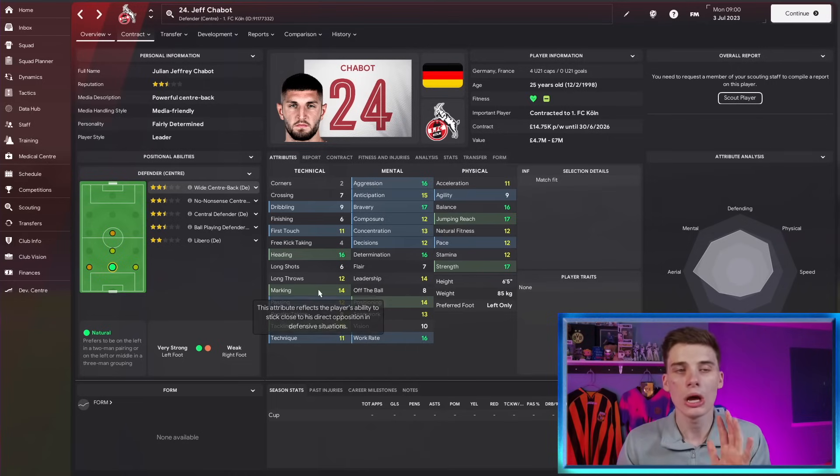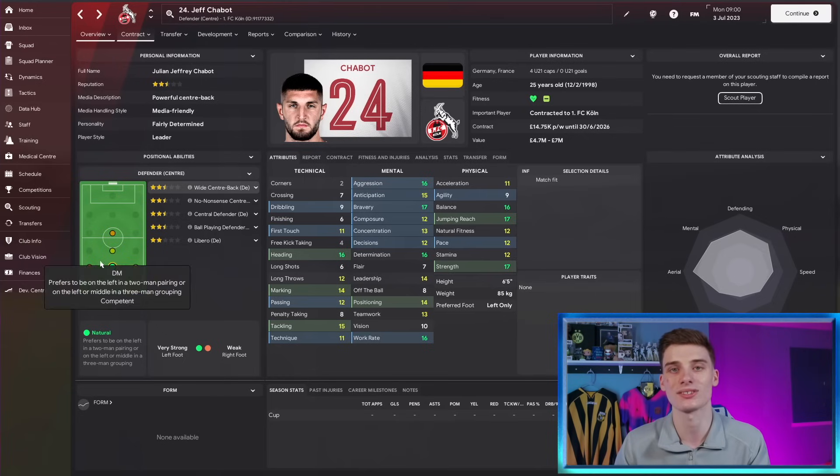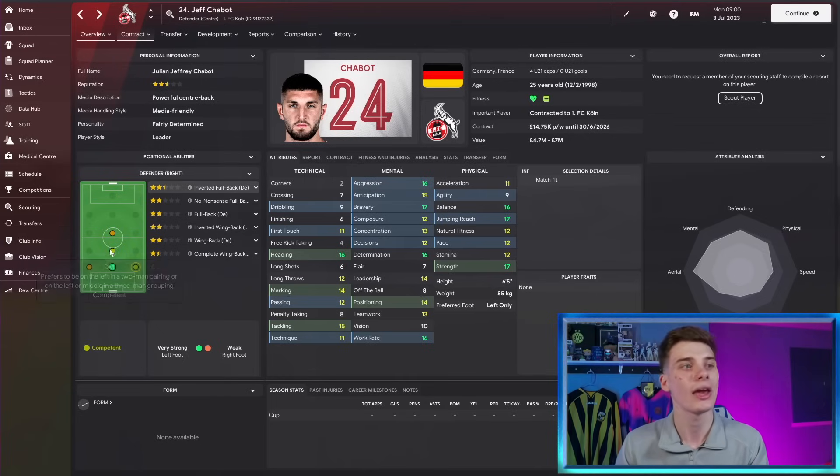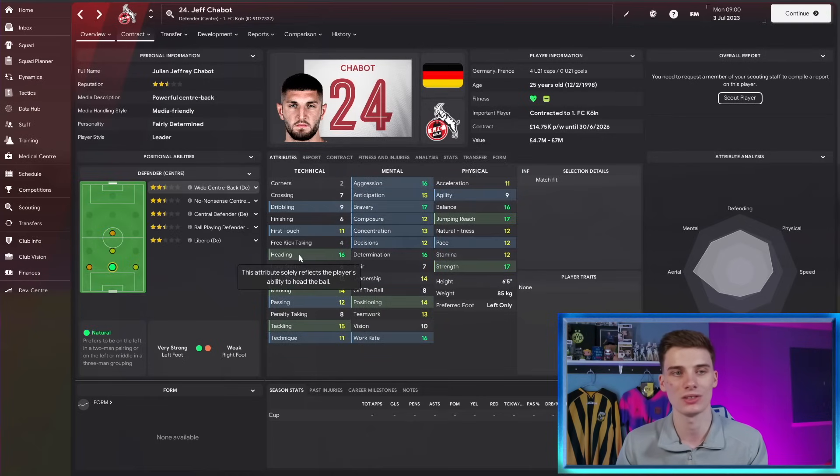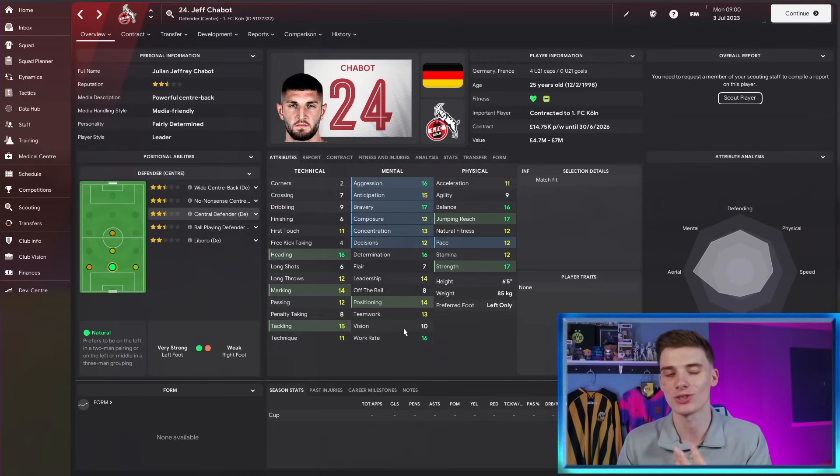He's got great work rate, marking ability is there, tackling is at 15, positioning is 14. It's good that tackling is so high because that's one of the attributes that's quite hard to work on in a player. As a centre-back he is left-footed, but is actually able to play in a variety of different areas of the pitch. I think you've got to use him as a centre-back — a left-footed defender trying to play the ball out, or even just focus him on that central defender role. His passing is 12, vision is 10, technique is 11 — that's fine, but maybe not super usable at a high level. Ask him to purely focus on the defensive side of his game and, based on those highlighted attributes, he's going to be phenomenal.